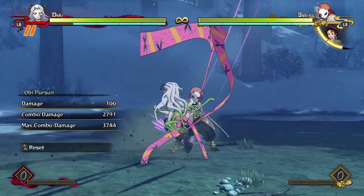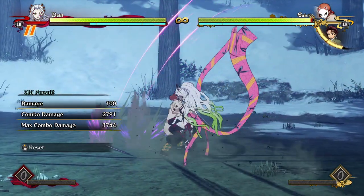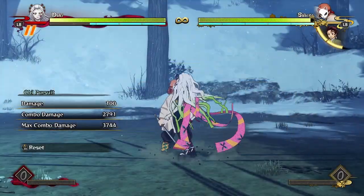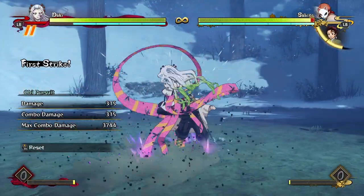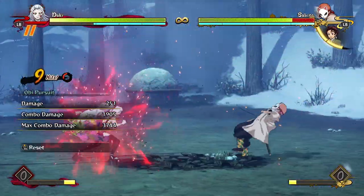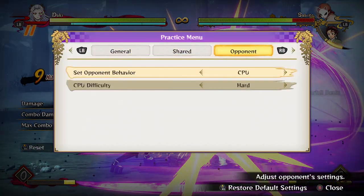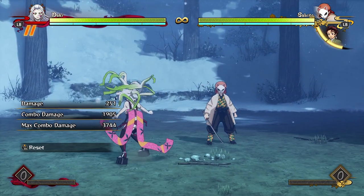She also has this dash-in move, but it's very unsafe so I don't think it's worth using much — it doesn't have the greatest tracking. It does have good priority, so if the opponent is dashing in or doing any kind of approach, it will beat them out. But if they block it or dodge it, she's very punishable. And as a demon, she can't bring out a support to make herself safe, so that's pretty risky.